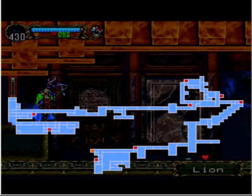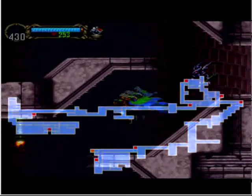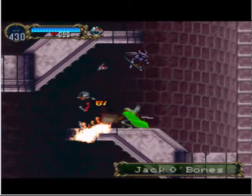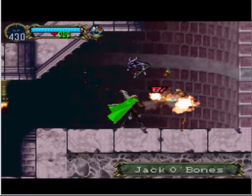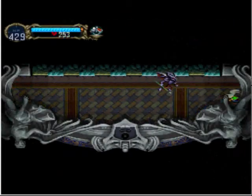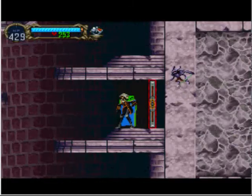That's all we can explore of the library, so let's head back into the outer wall. This door here leads to another portal — the portal with the snake head. All the portals are basically the same; they all take you to the same places as in the first castle.